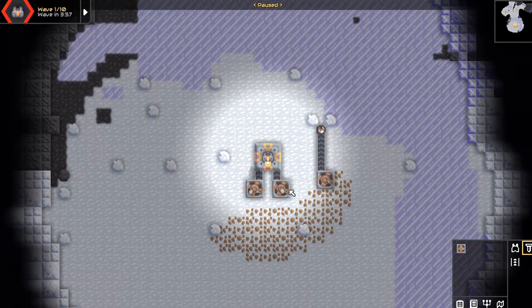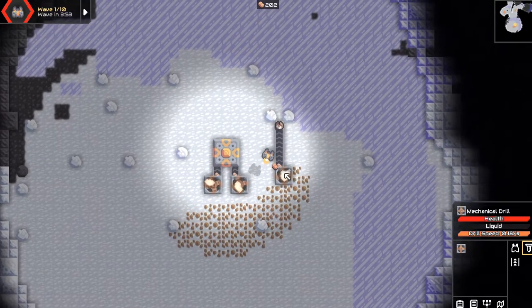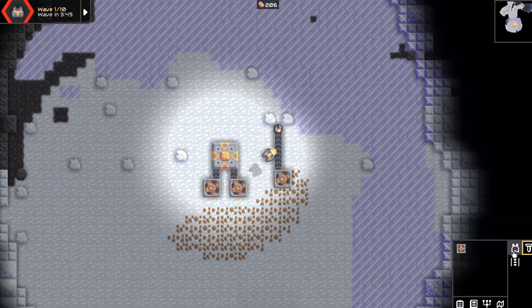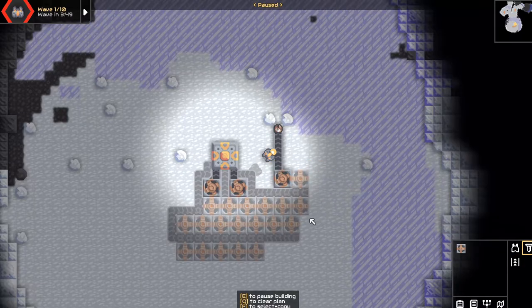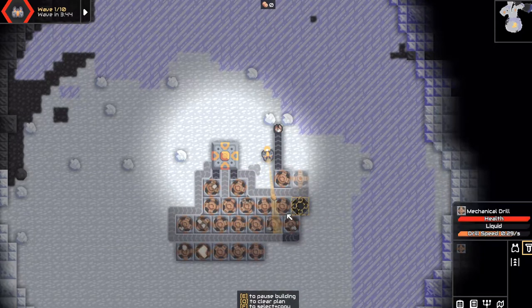You have this little drone you can fly around with. You can also take control of machines and such, but I've forgotten how to do that. I need a ton of copper — good, I can add another one there. Once all this is built I'll start getting a bunch of copper.